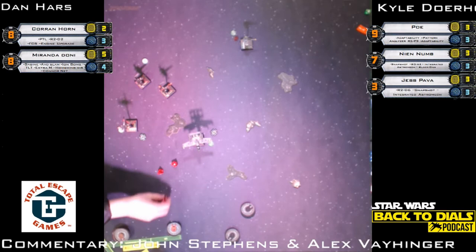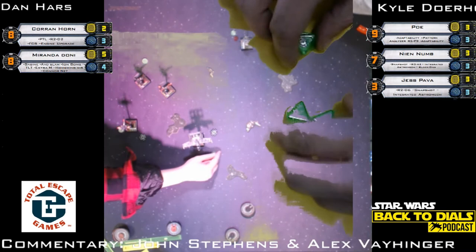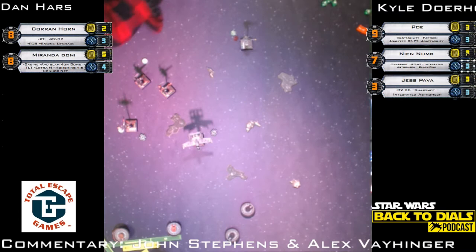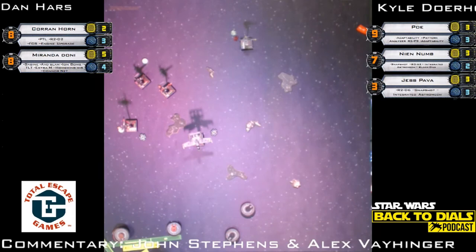Dan will move those to the box. We have a hit and a crit — Kyle rolls all blanks. A shield comes off Nien Nunb, down to two shields. Second TLT: two hits, two evades — they avoid the second TLT shot. With TLTs it's really incremental — slow but steady. If you can get those evades, your ship lasts a little longer and you get a couple more shots in — it is really important.